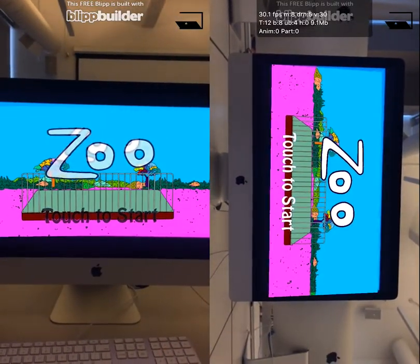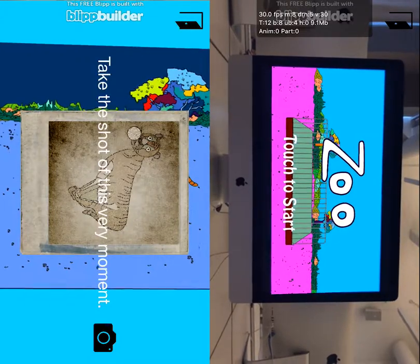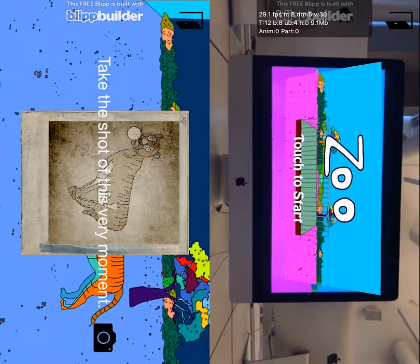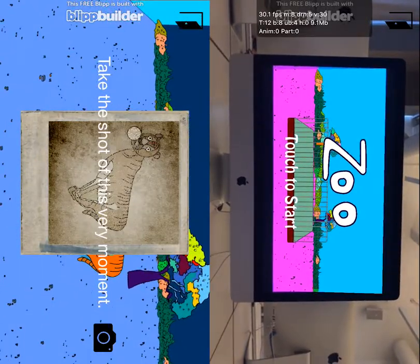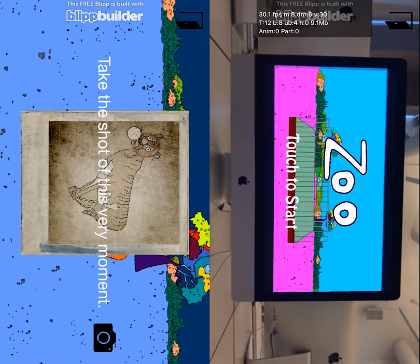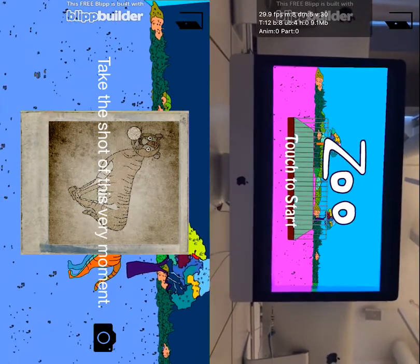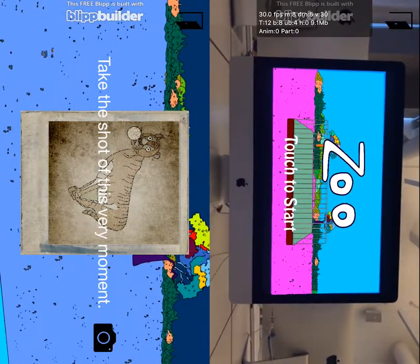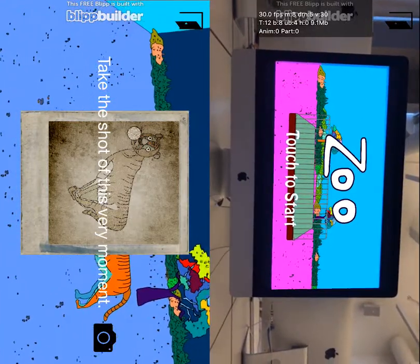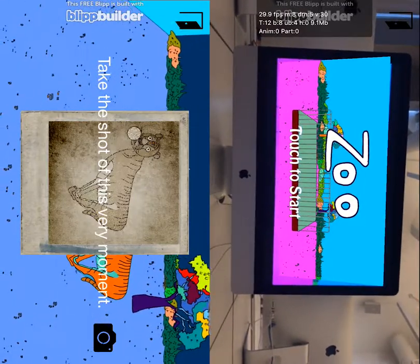Touch this dog. The first animal is a tiger. How can we play the game? We just need to take a shot of this very moment — at the right position. The picture is different from the background one, because if the picture is the same, we can easily be cheating.